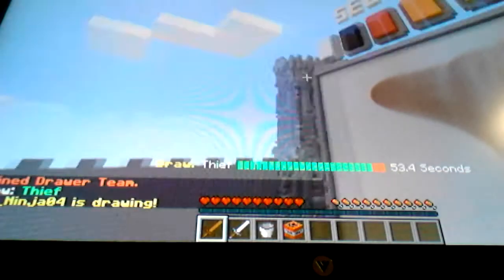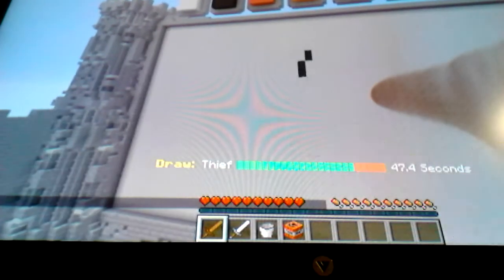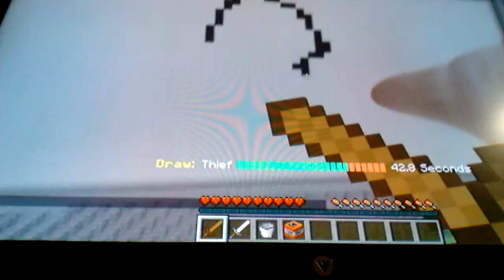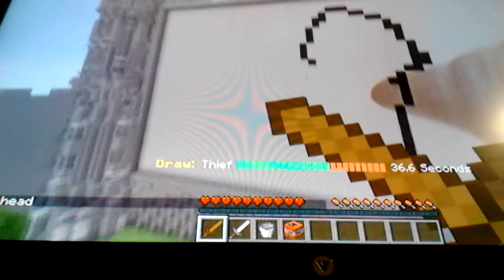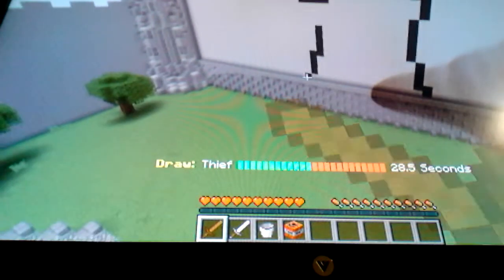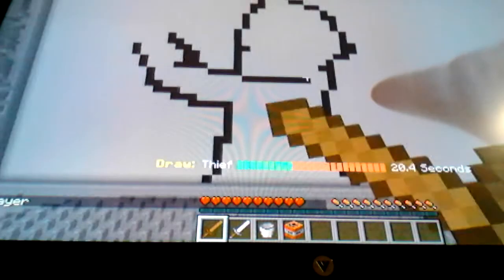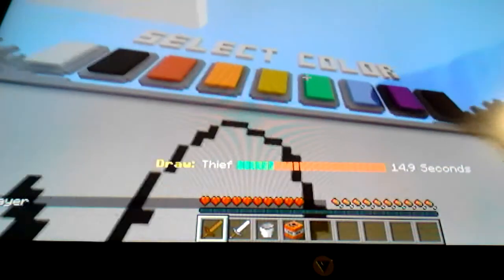My word is thief. Let's draw — black outline like this. Draw his head, then his body, then like this. Now let's make him holding up a bag of money, and give him just black stripes. Then we'll have a bag of money.